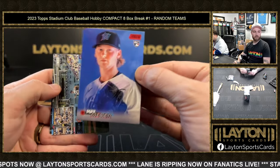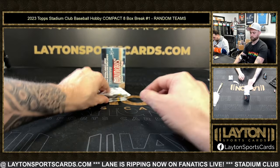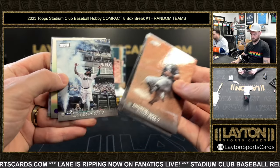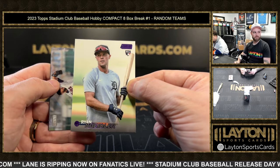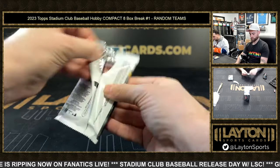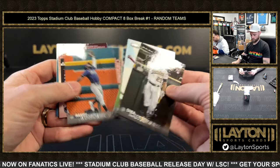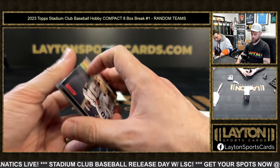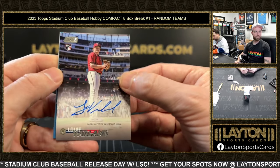Max Meyer rookie red foil for the Marlins. Rookie purple foil Ryan Kreidler going to the Tigers, to 75. Hammer and Hank on the red foil for the Braves. Auto behind it is Louis Varland rookie for the Twins.